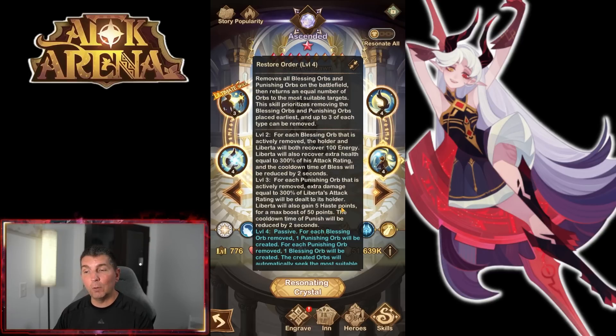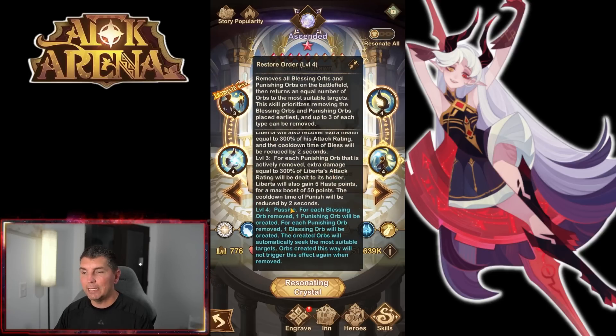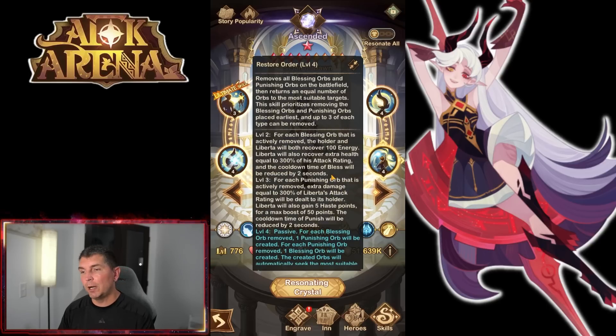For each punishing orb that is removed, it deals extra damage equal to 300% of the attack rating to the holder, and this can stack up to three times. He will also gain five haste points with a maximum of 50 points, and the cooldown of the punishing skill will be reduced by two seconds. So he can literally shoot these orbs back and forth, buffing his haste, buffing the energy he's getting, and the damage he's doing. At level 60, this becomes a passive ability — when each blessing orb is removed, one punishing orb is created, and when each punishing orb is removed, one blessing orb is created. This is why the hero does an incredible amount of damage in the cursed realm, nightmare corridor, twisted realm, and PvP.